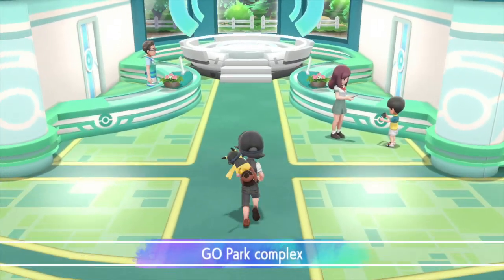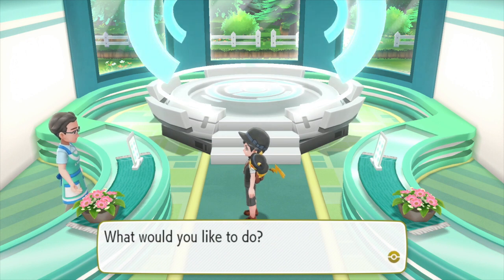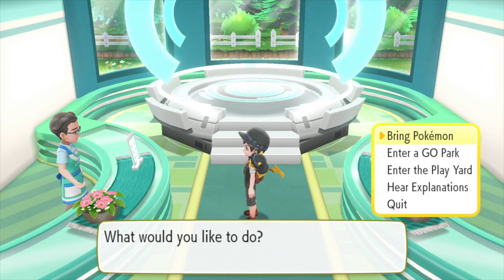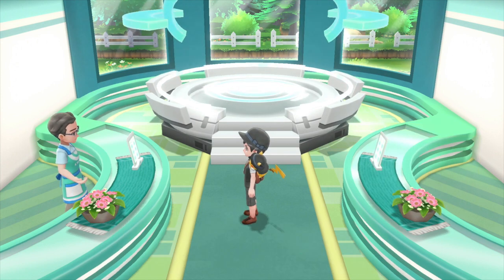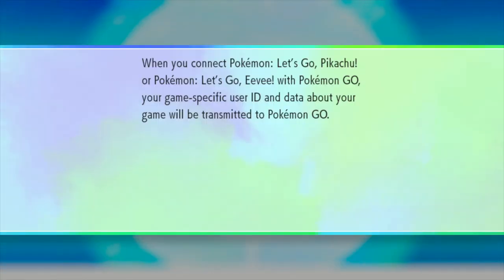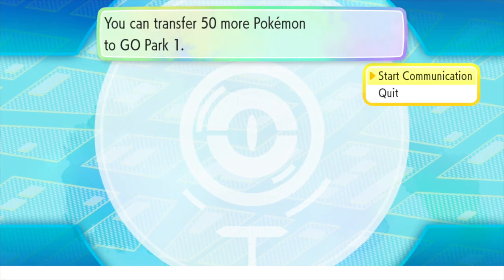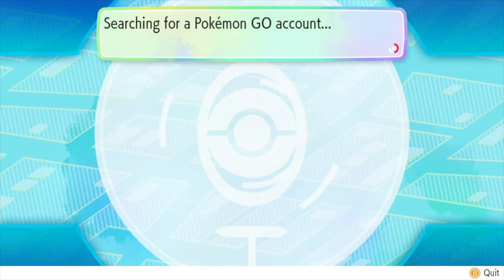You'll get to the GO Park here in Fuchsia City and arrive at the front desk. The guy on the left hand side will ask you what you want to do. What you really want to do is bring your Pokemon into Pokemon Let's Go from Pokemon Go. You choose GO Park number one, and it says when you connect Pokemon Let's Go Pikachu or Pokemon Let's Go Eevee with Pokemon Go, your game specific user ID and data about your game will be transmitted to Pokemon Go. You can transfer 50 more Pokemon, and then it starts searching for Pokemon Go accounts.